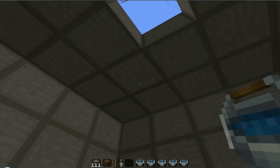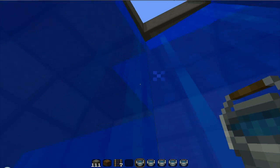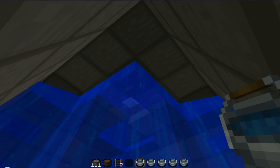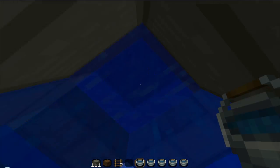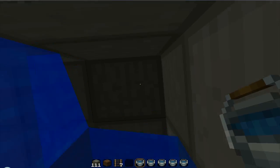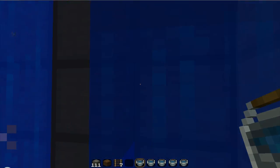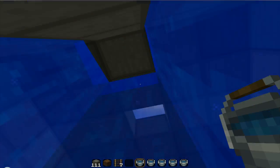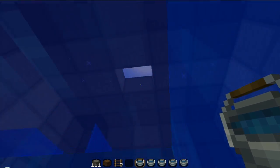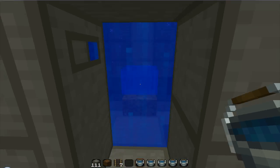What you want to do is put water in these four corners here. Then you want to put water in all the outside corners. Then you want to do it on all these outside walls as well. You don't want to have any blank spots. If you have any blank spots, you could screw up your reactor and cause it to explode.